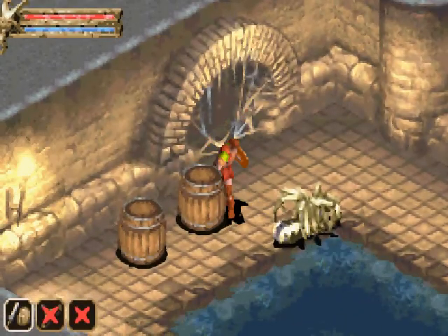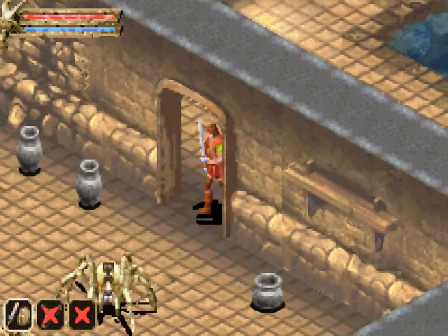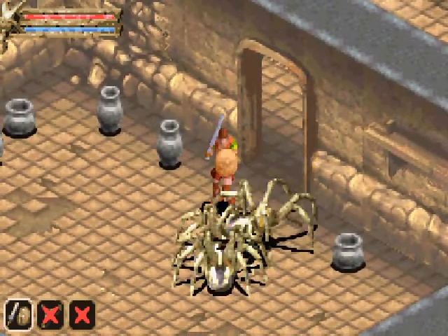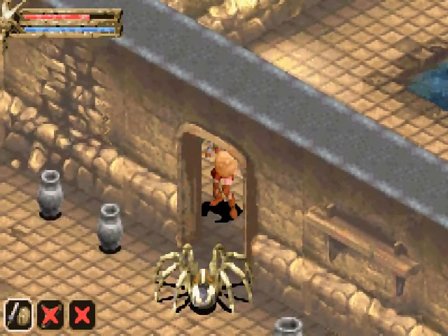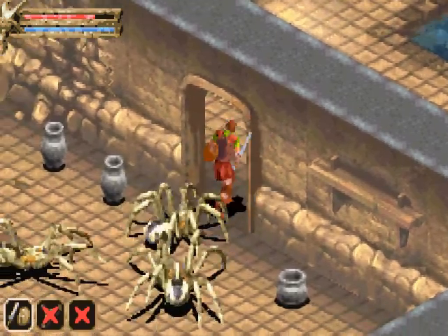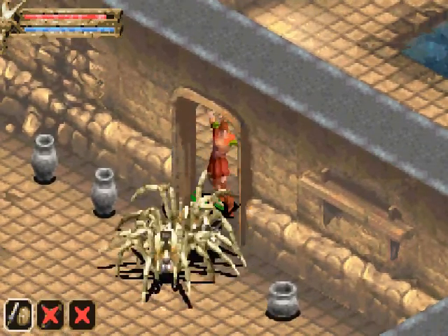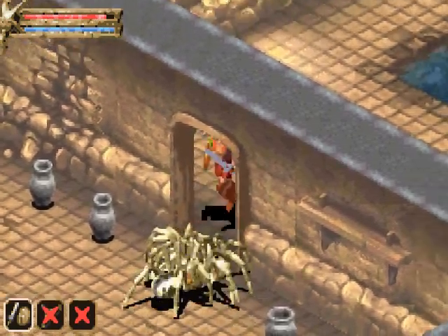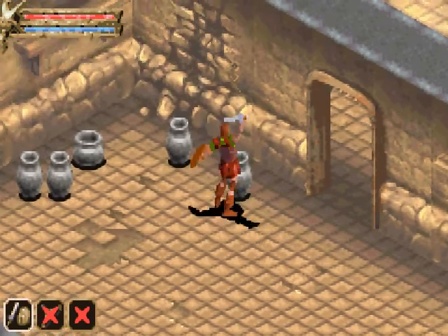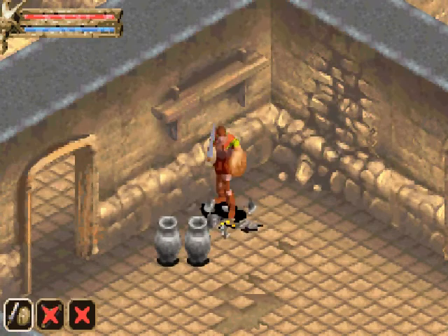One thing to know about this game is that items don't despawn — if you drop something, it stays there indefinitely. Enemy-dropped items, however, may disappear. We encounter a new enemy — a spider. It's dead. We collect mana potions and rejuvenation potions. You also have to make sure you're facing your shield in the direction of the enemy attacking you. Since they're spiders, they don't drop anything.